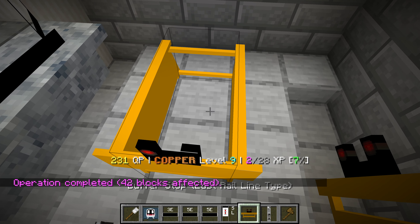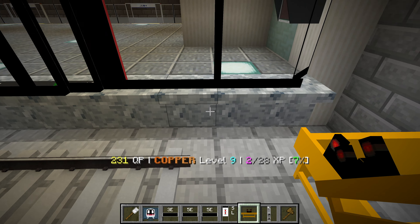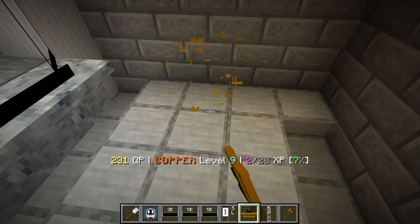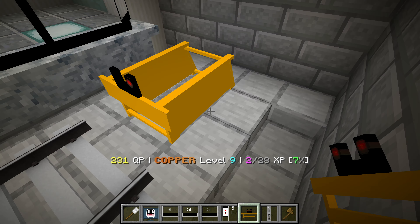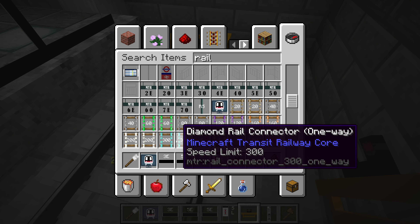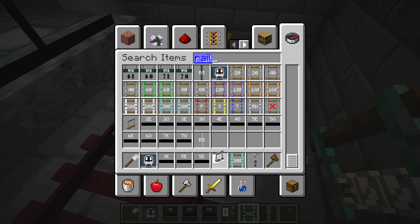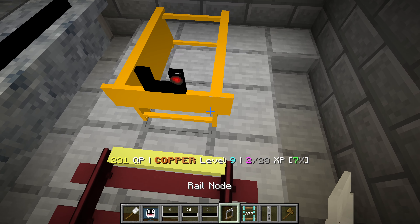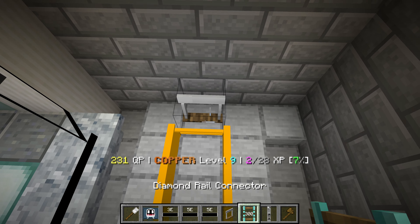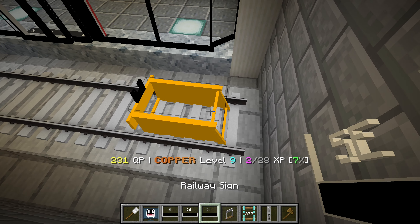Maybe some buffers here. I don't know which block — if I put it here it kind of clips, there's Z-fighting. I don't want that, so maybe I'll put it here. I'll need a little dummy section of rail. How far can I actually put the node? Maybe I can put it here as well. That looks pretty good.